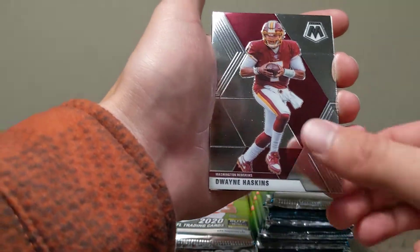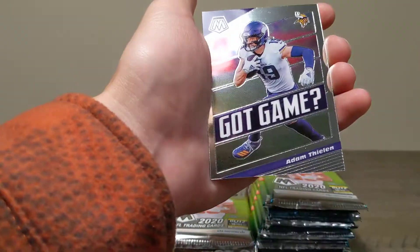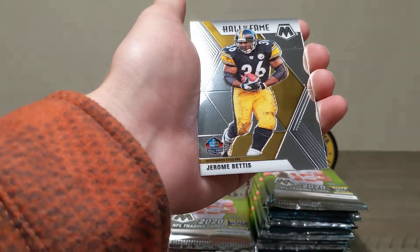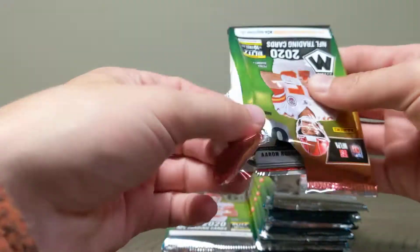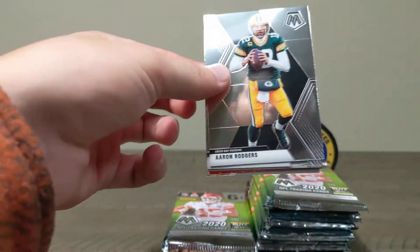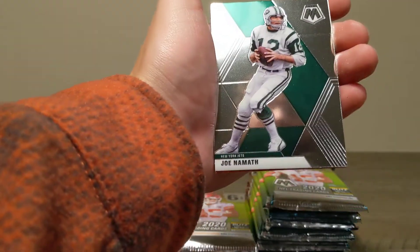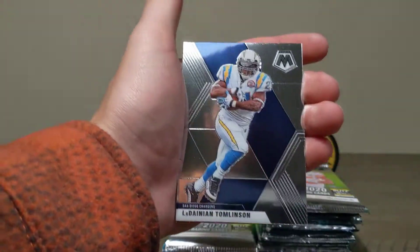Marcus Mariota, Adam Thielen Got Game, and a Hall of Fame Jerome Bettis. I've seen a ton of Jerome Bettis in these Mosaics — lots of them. Nothing really good so far, and our Joe Burrow is dinged up so it's not worth anything. No good on that folks.